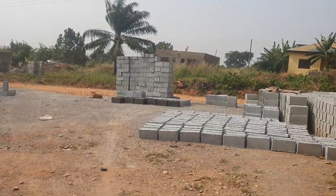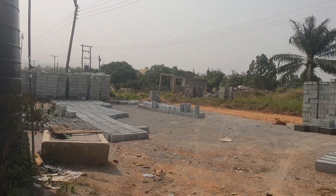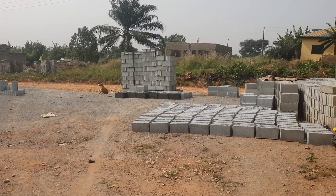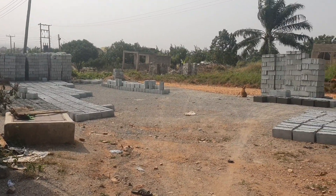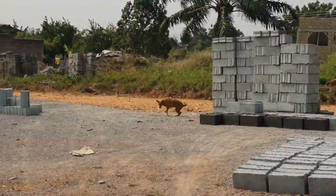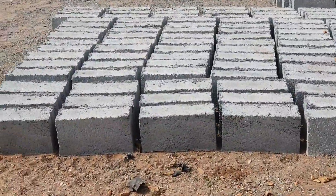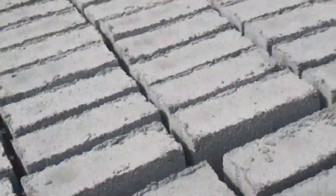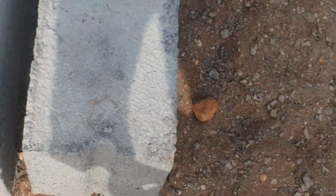This is a block factory with more blocks — they have different types. Currently they have five-inch solid blocks. This kind here we weren't sure about, but this is a six-inch hollow block.